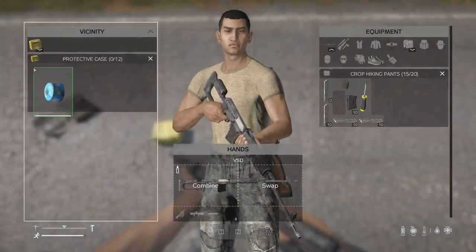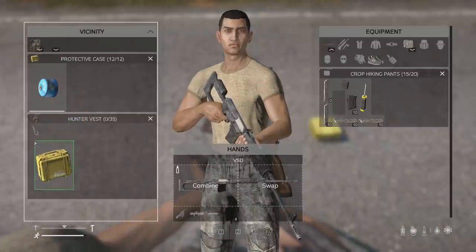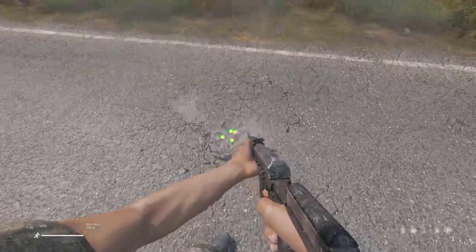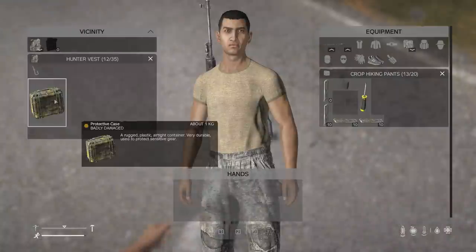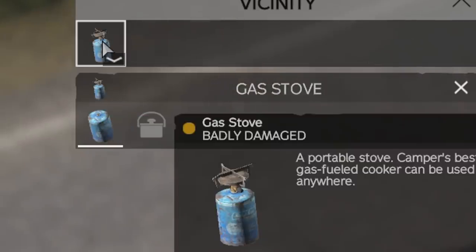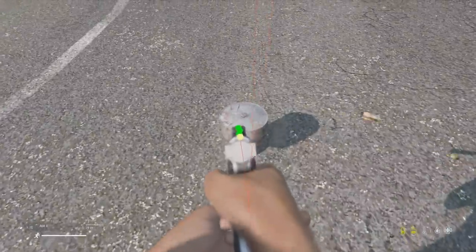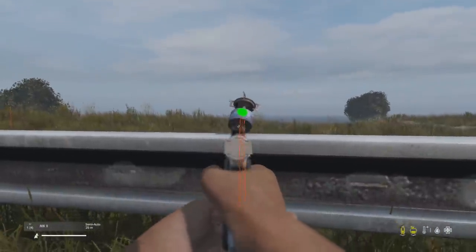However, there are two ways to stop it from exploding inside your inventory. One of them is putting it inside a container inside your inventory, because items that are two layers deep don't take damage. Or you can attach it to a gas stove top — with the stove top attached to the canister, it cannot explode from bullet damage, but it still can explode from explosive damage.